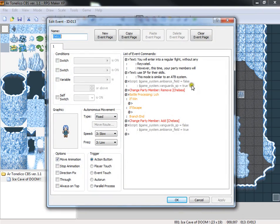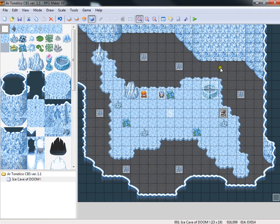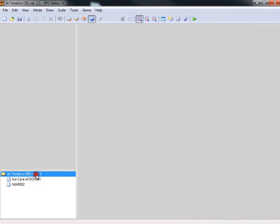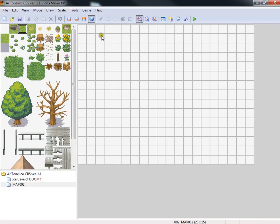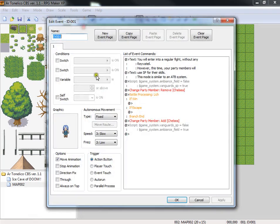If you look at what's happening here, where you see Ambience Field set to false and Game System Vanguard SP set to true - that is what defines whether your characters will be using SP or HP to cast their skills. In this one, it doesn't have any script calls, so it just goes back to the default, which is using HP for the skills. So if you want to make a game that uses SP for the skills, you want to have an event that runs at the beginning which specifies that you do want the battle system to run on SP.